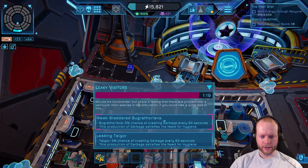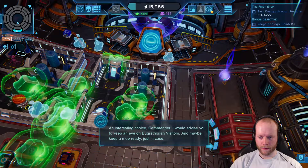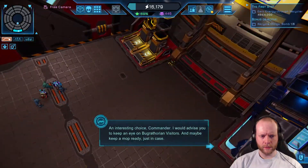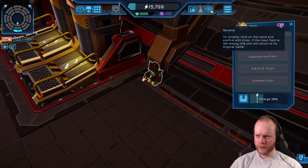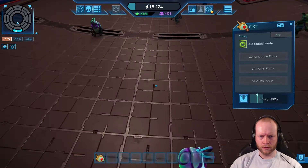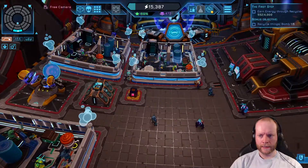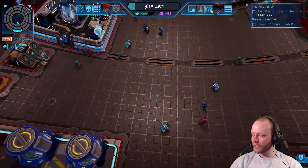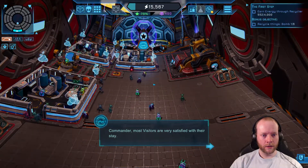There's a leaky visitor option — a fire pretend chance involving PP from Bugrathorian visitors. I'd better keep an eye on them. One of my fuzzies is low on charge. Commander, most visitors are very satisfied with their stay.